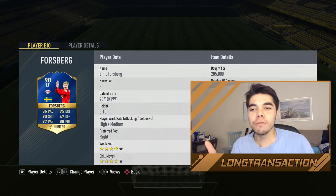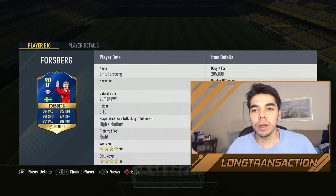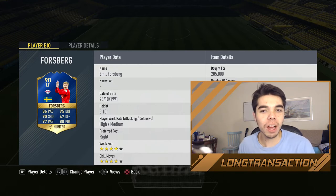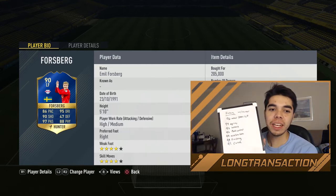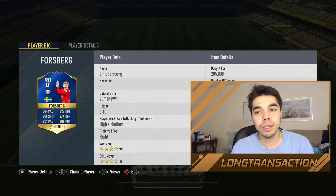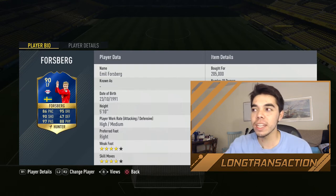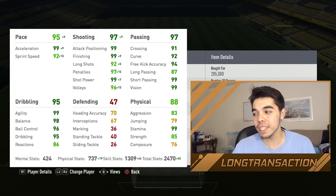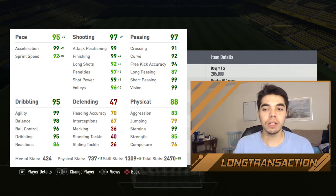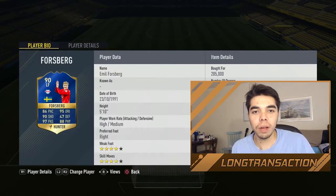The first player we're going to be looking at is Emil Forsberg, the left forward slash left winger. He usually plays in the middle of the park as a CAM, but he's playing as a left forward for us. If you just look at his stats on the face card it looks incredible, but when you add the Hunter chemistry style at ten chem, he gets: 99 agility, 98 balance, 96 ball control, 99 acceleration, 99 finishing, 92 curve. The big three for me — and I think also for Zwei — is agility, balance, and acceleration, because those mean you can do the L2-R2 dribbling and just get past people, and because they're basically all 99, he should probably be good at that.